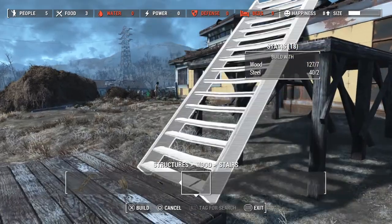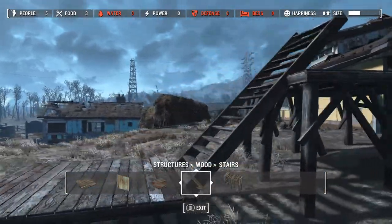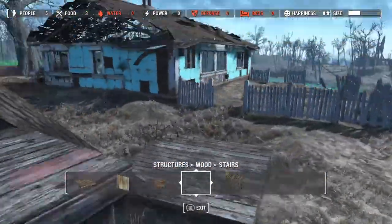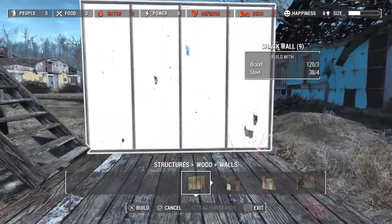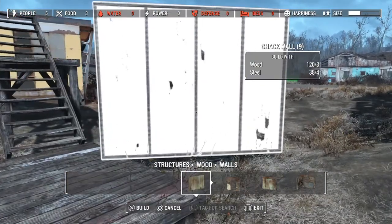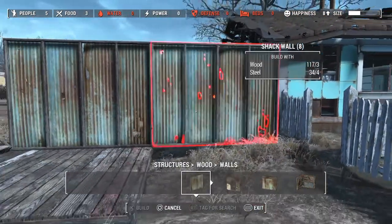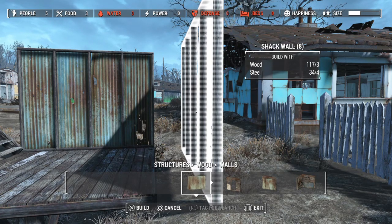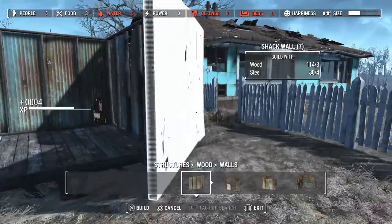Once you find the right staircase it works just about exactly right, though you don't need to be perfect — you can still make a messy structure. You can use it even while still in build mode. For roofs and walls, they snap in the same way. Watch — I rotate it a little bit and boom, it clicks right in. The 'build with' sign shows you how many resources you have and how much you're losing. Right now I'm using three wood and four steel, so be careful not to run out of resources before you finish.